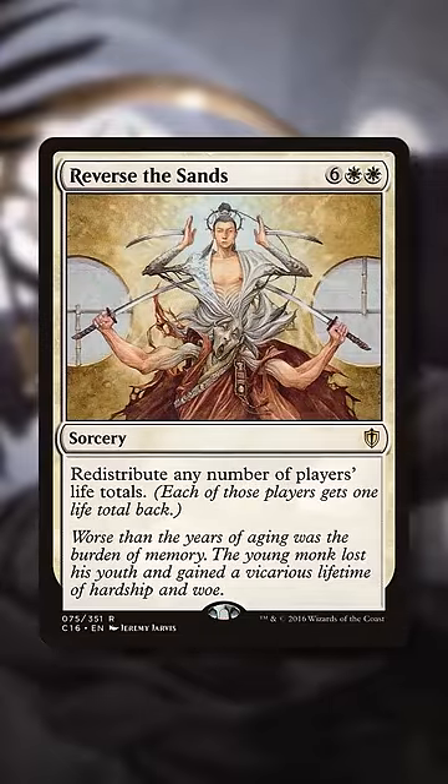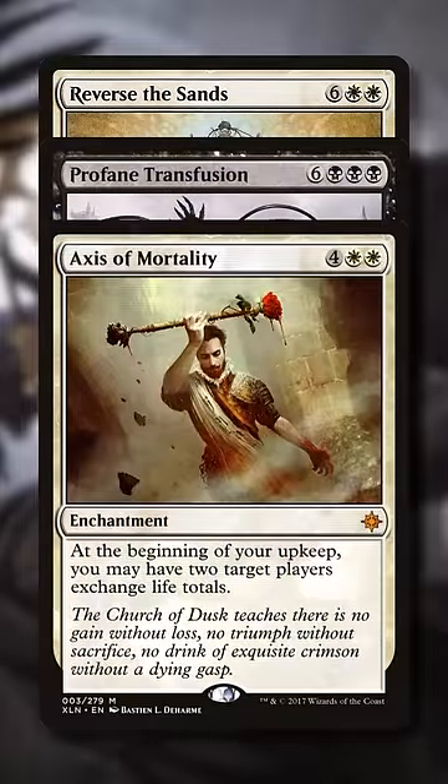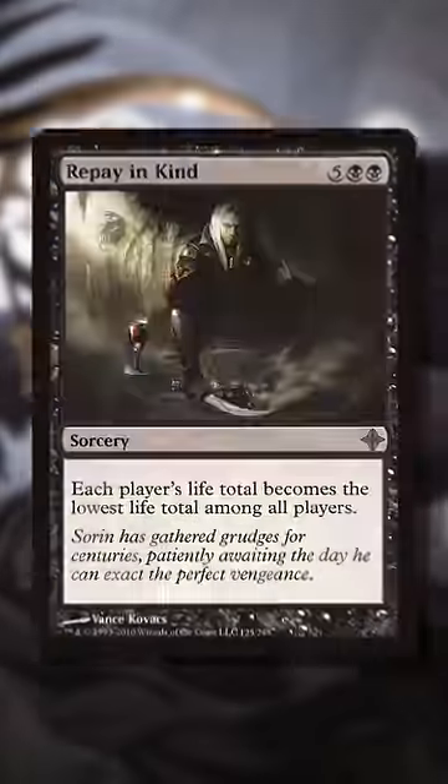With our life total now nearly at 0, we can swap life totals with our opponents with cards like Reverse the Sands, Profane Transfusion, and Axis of Mortality, or bring them all down to our level with Pox and its kind.